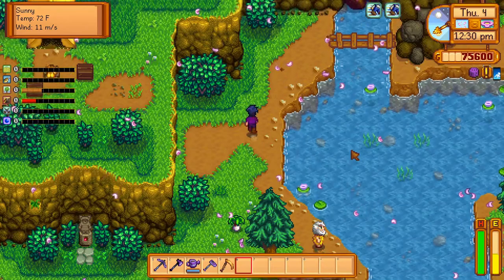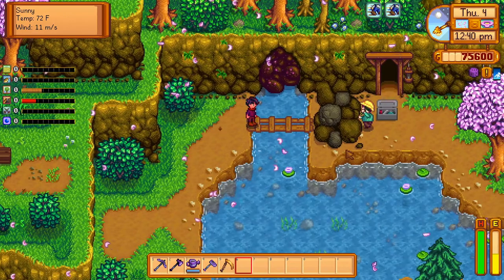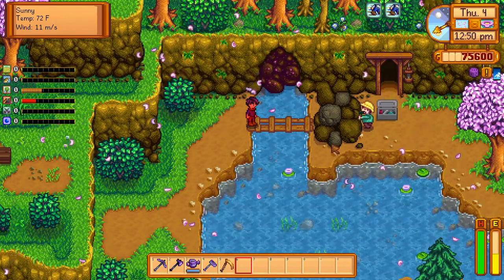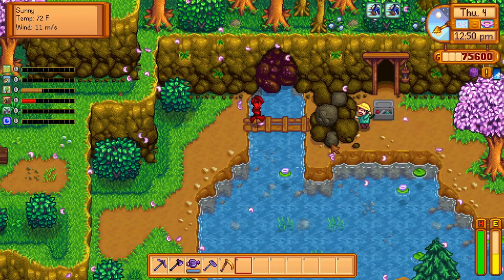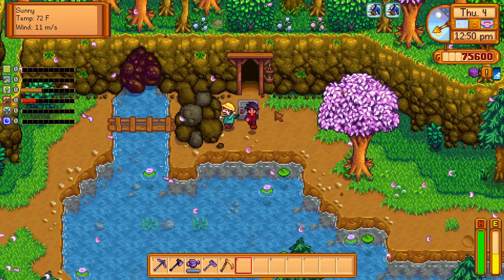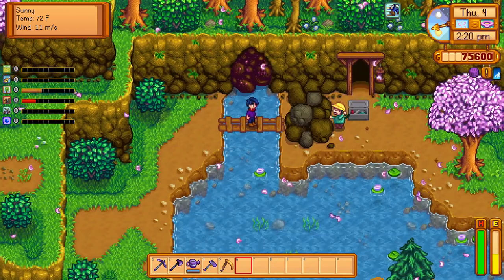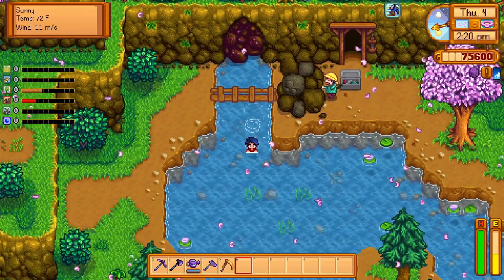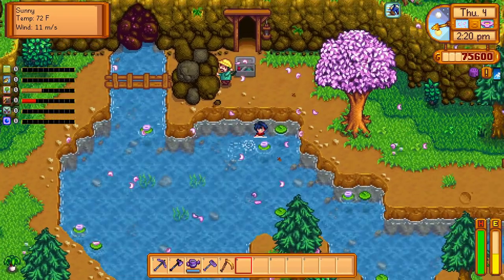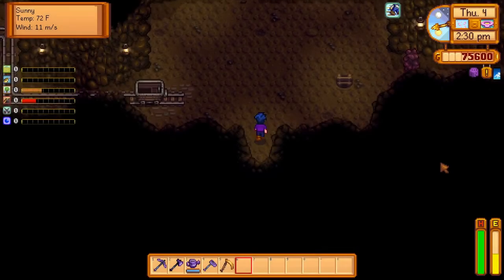We've made our way up to the mountain lake, and we still have this guy in our way. We have a couple of options: we could sleep and wait for him to go away, or we can just walk up and jump right over him — easy way to get to the mines. And if you're not quite the Olympic jumper, we can jump right off and swim around him instead. Just in and out of the water, and we still make it to the mines.